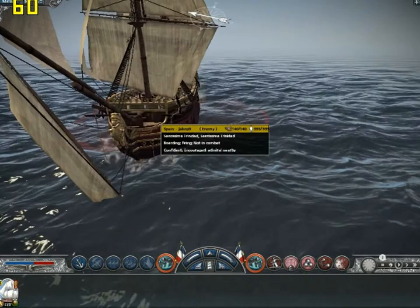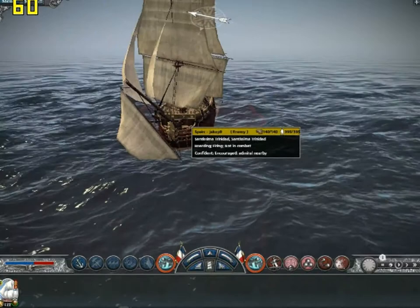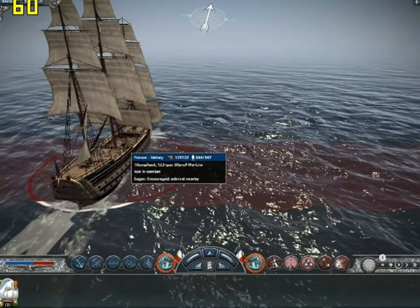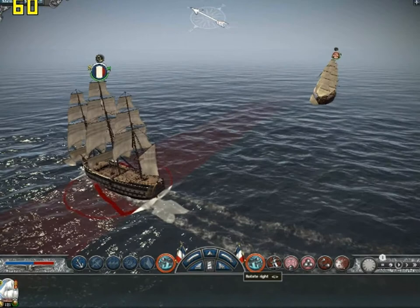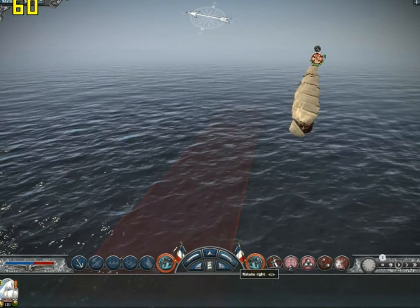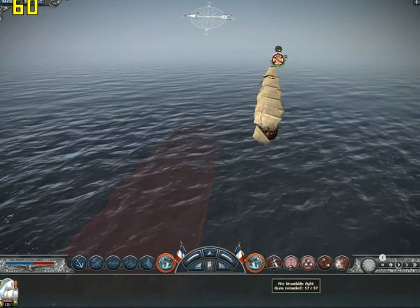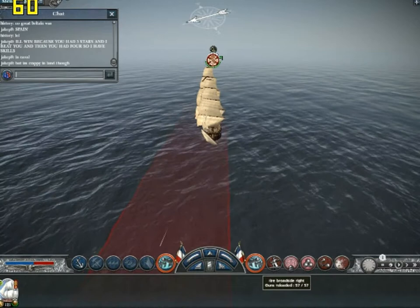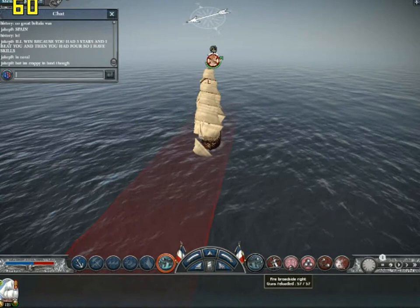He brought the Santissima Trinidad, which is a 140-gun ship, with 395 men on board. I have 347 men and 122 guns. So he outguns me and outmans me, but I have a bit faster ship, I think. We checked the statistics before — I forget what they were specifically though. Okay, this is going to be a really good shot. Let's see how this plays out. Fire! Fire! Boom. That was good.